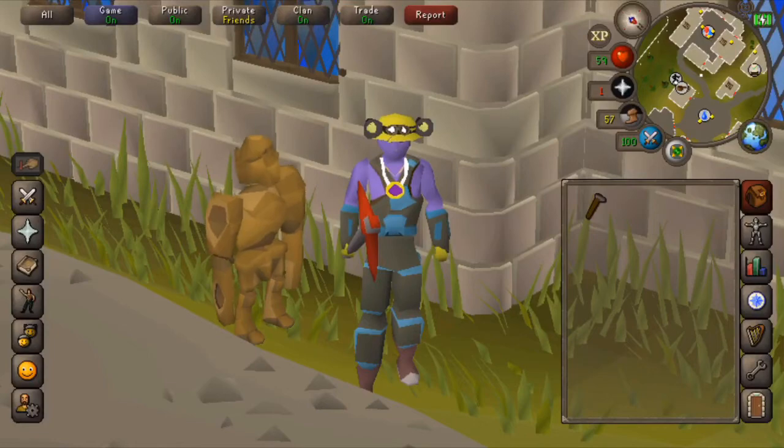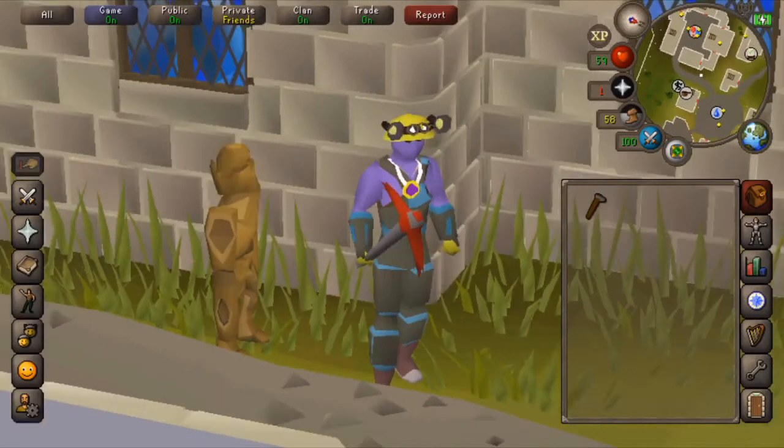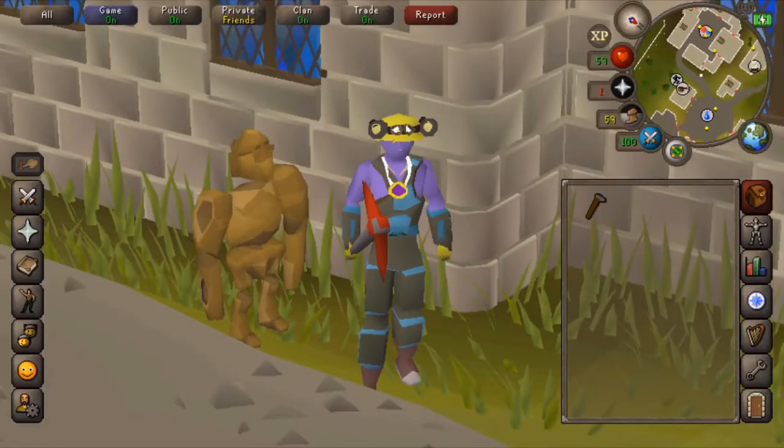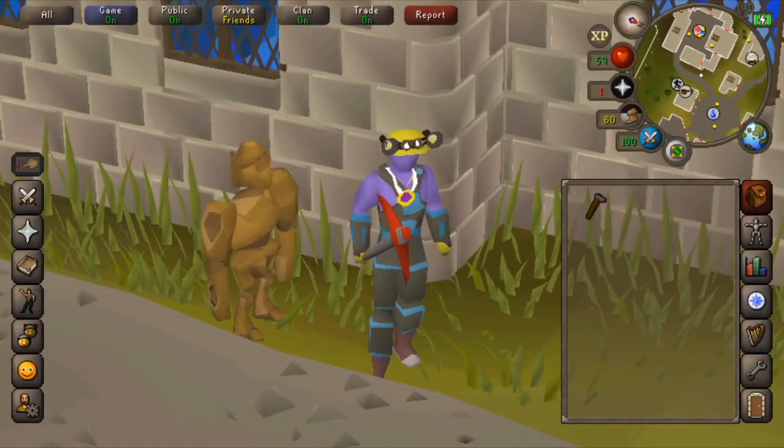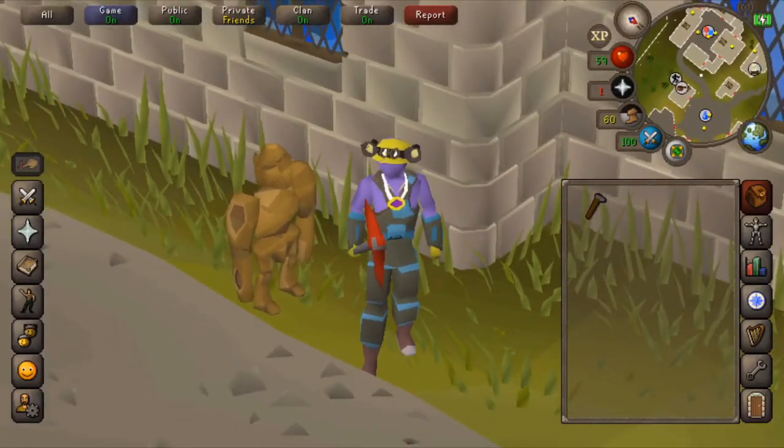As you can see, I have all my mining gear on. You're going to need a pickaxe, obviously. Someone was kind enough to give me this dragon pickaxe. I got my rock golem following me. And you're going to want to bring a hammer.